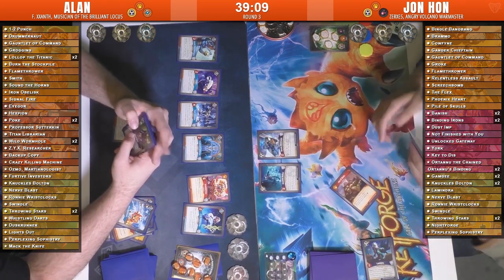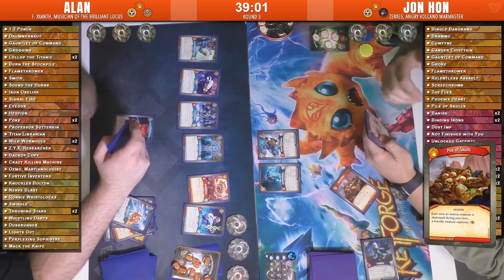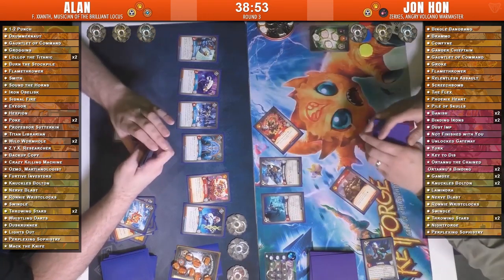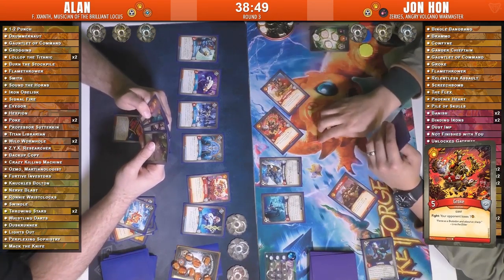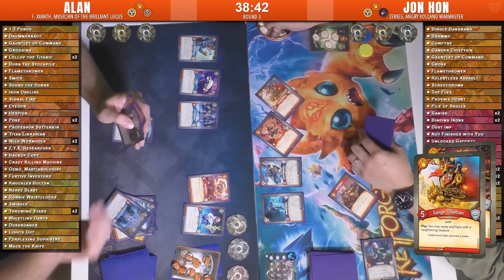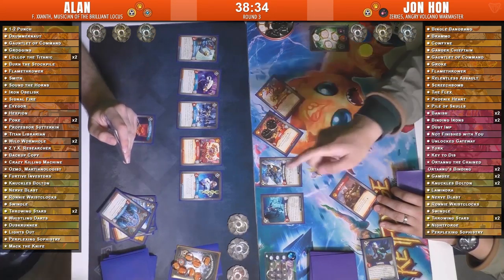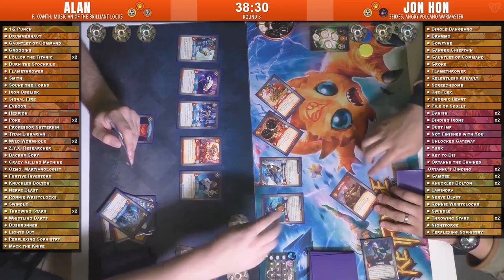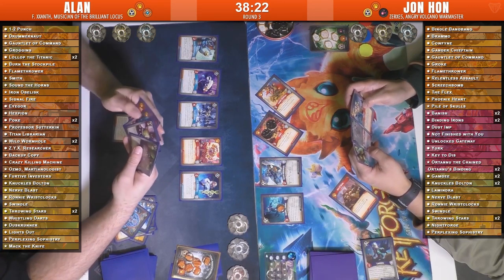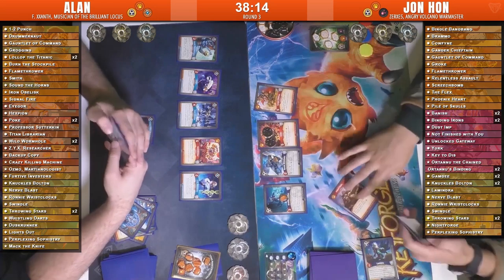Pile of Skulls from John going to Brobnar this turn — it's a call from Kral of the Archon, familiar to some, but whenever you destroy an enemy creature, a friendly creature captures one. He plays Groke — when he fights, your opponent loses one. Then Ganger Chieftain, so he can immediately use that. Tayscare the Professor, who's going to be drawing a ridiculous number of cards every turn. Groke causes his opponent to lose one, then captures one, putting it on Knuckles since he has both elusive and skirmish. He's trying to decide if he'll play the last Brobnar card in hand but decides not to.